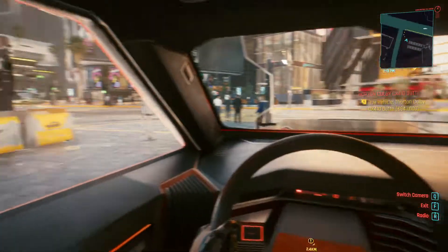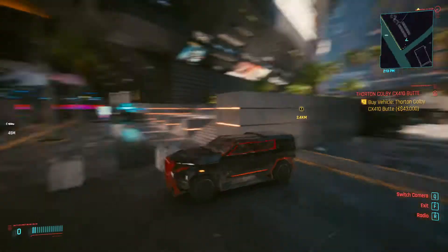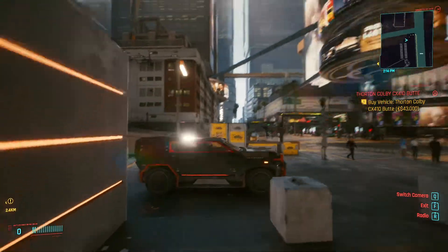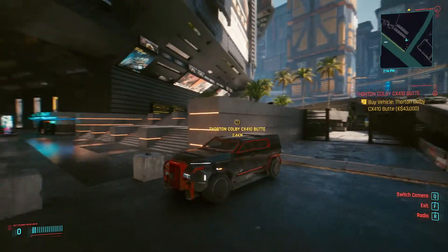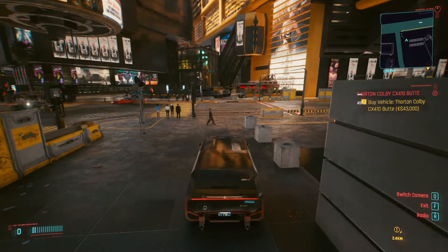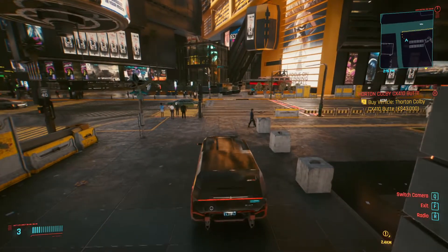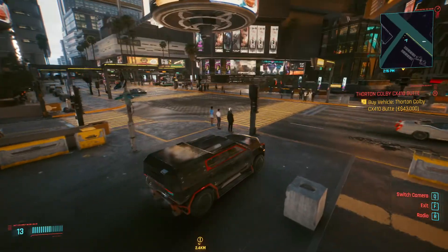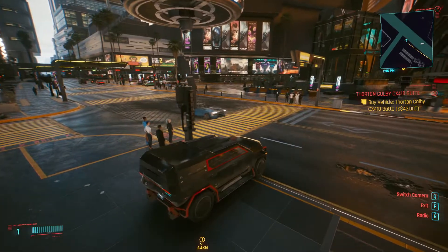We have the time, engine status, power, speed — and that seems to be all we have. This is how it looks. It's kind of similar to a Chevrolet, maybe a Tahoe even. Let's go and check the handling, maximum speed, and other performance characteristics.